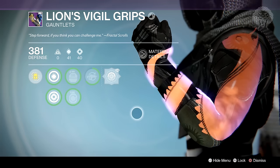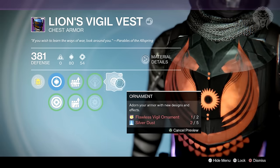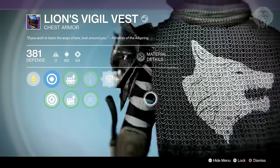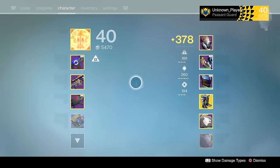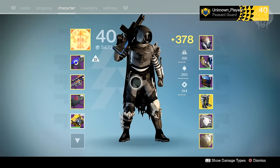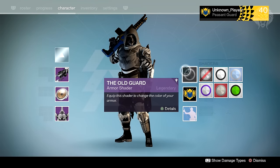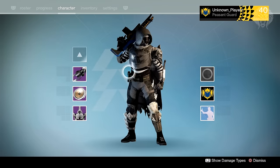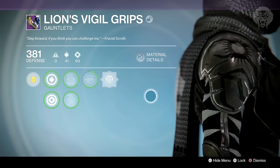The perks on the gauntlets aren't too great — we got Fusion Rifle Loader, Discipline, and Strength. Next is the chest piece, the Lion's Vigil Vest, which came from my fifth win. Just like you get a guaranteed weapon at seven wins, you get a guaranteed armor piece at five. The perks are Auto Rifle and Sidearm, Arc Armor, Discipline, and Strength — not bad at 381. It looks really cool especially with my Old Guard shader on, which is a very dark black, and the arms have these cool stripes. I wasn't a fan of this armor initially, but seeing it in game with shaders it looks really really cool.